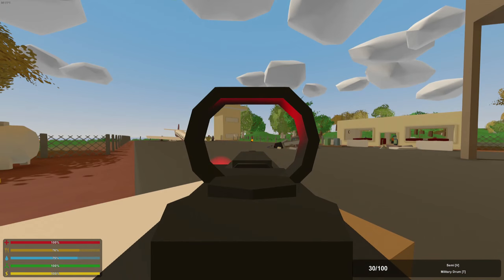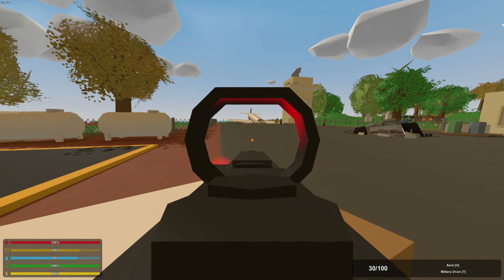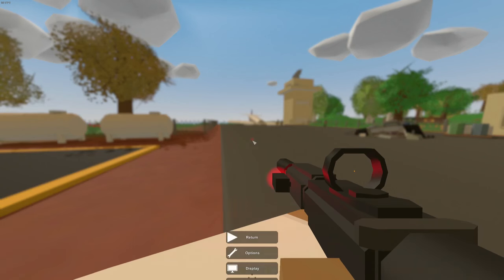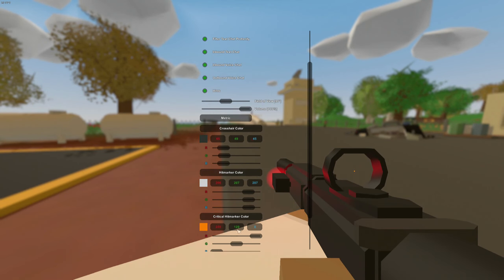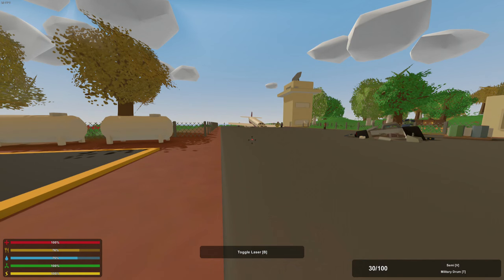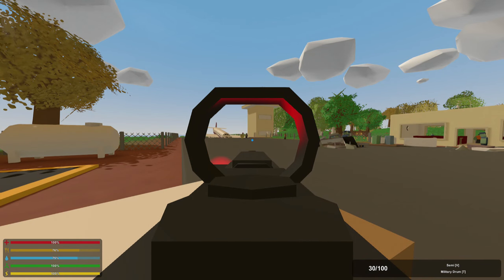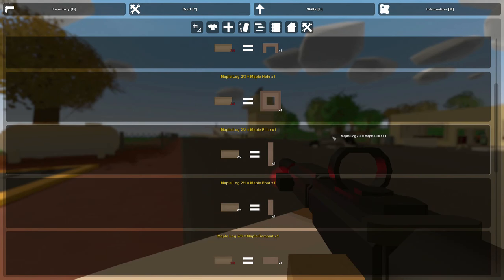You can now change the color of your red dot sight, halo sight, or whatever sight you're using by changing your crit color. Mine has been orange for quite a while, so my red dot sight is now an orange dot sight. But if you go into options and maybe change it to a nice blue, re-equip your weapon, you now have a blue dot sight — and I think that actually looks really good. And lastly, making maple pillars now requires less logs: before it took three, and now it only takes two. So making bases is going to be a little bit easier now.